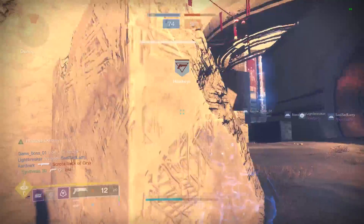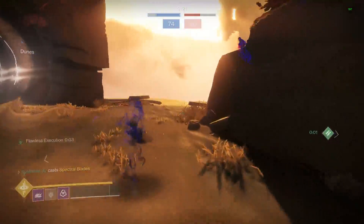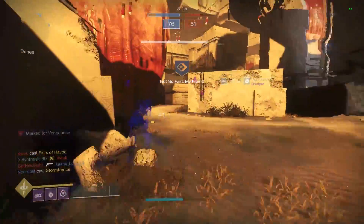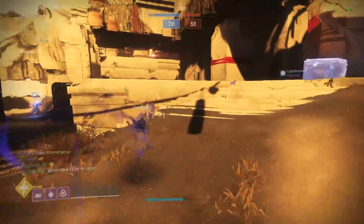Here's one thing that a lot of other 150 RPM hand cannons have in very generous values compared to Sunshot that could be making the difference — and that's aim assist. Sunshot has a lower than average aim assist value of 60 compared to other 150 RPM hand cannons.